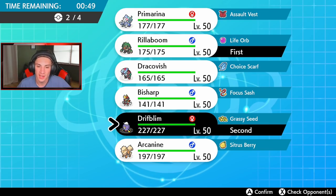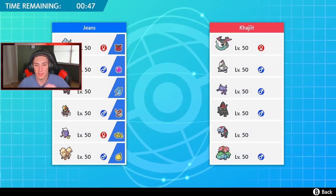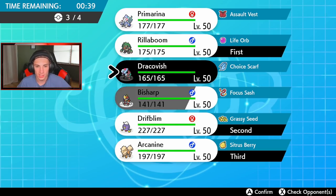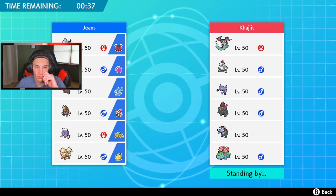I cannot wait to see how these new hidden ability starters shape the meta and online competitive play. I could go Arcanine — he has special attackers and Arcanine is just so good at controlling things with Will-O-Wisp. I think I am going to go Arcanine. We can throw burns and do all that good stuff. Then in the final spot either Primarina or Dracofish — or Bisharp. I think Primarina can do work here, he has an Assault Vest and a few physical attackers.